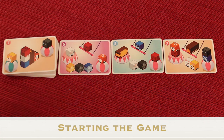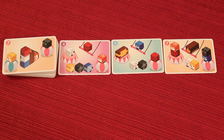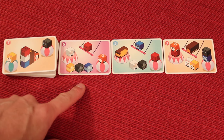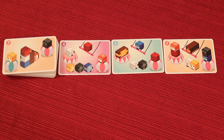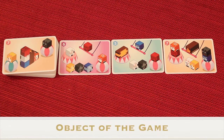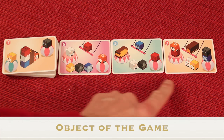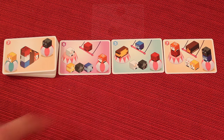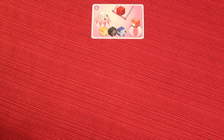To start the game, the oldest player will take three cards from the top of this deck and flip them over so that there are three doggy acrobat cards. Then everybody at the same time will scream "doggy go" and the game will start. What you're trying to do is create on your own tableau one of these three images. This is happening simultaneously and as fast as you can because you're trying to be the first player to complete the round.